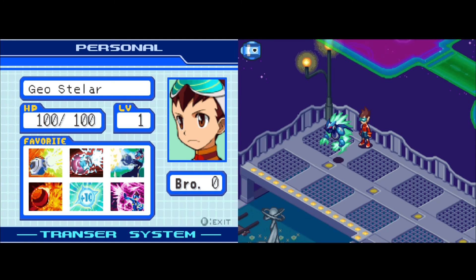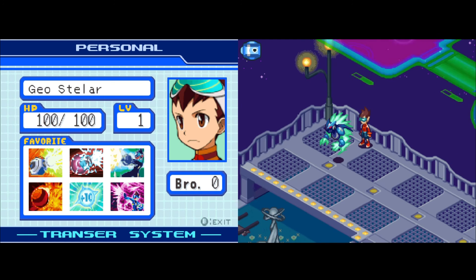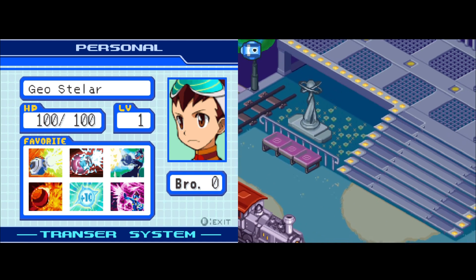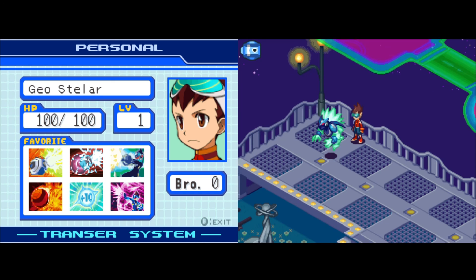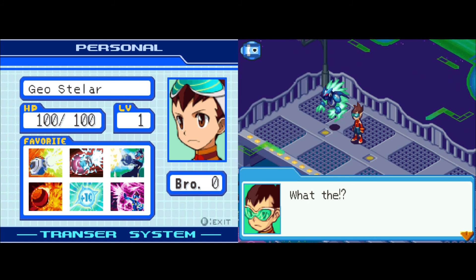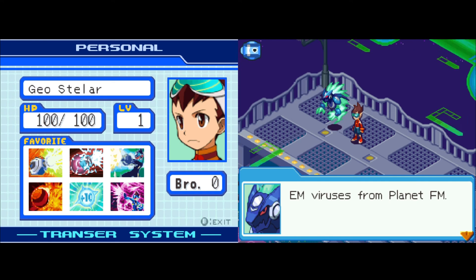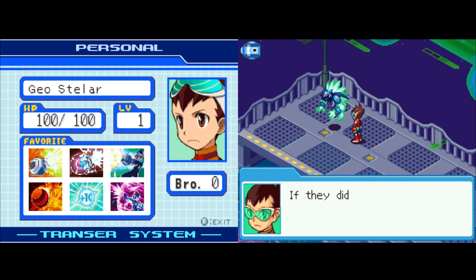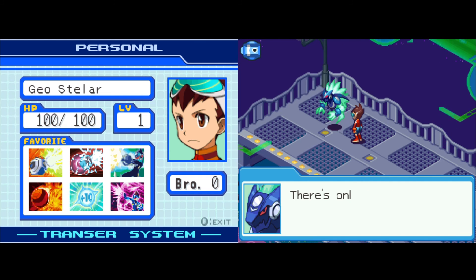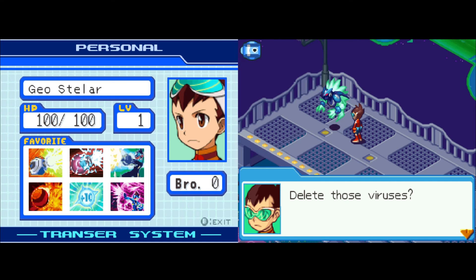Danger arrives — a train that wasn't there before starts moving without its tracks. Mega identifies them as EM viruses from Planet FM heading to destroy the town. Geo panics — his mom is still at home. Mega says there's only one way to stop that train: go into it and delete those EM viruses. Geo asks how. Mega says he'll show him.